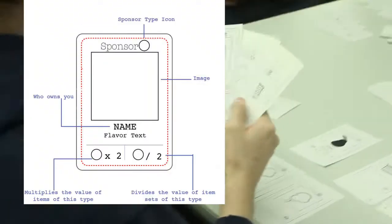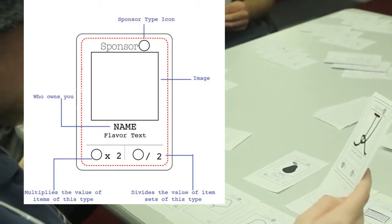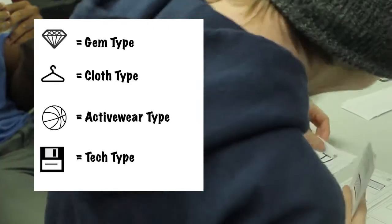There are also sponsor cards which act as score multipliers, doubling value for matching item types while dividing for another. You know what we're going to do about my sponsor? We're going to trade it out!